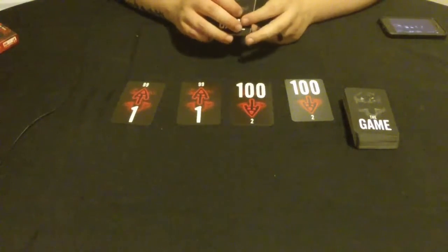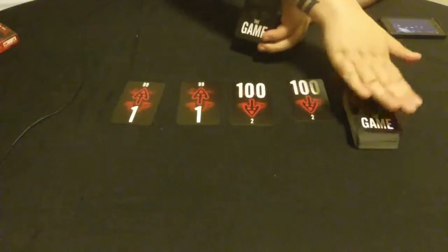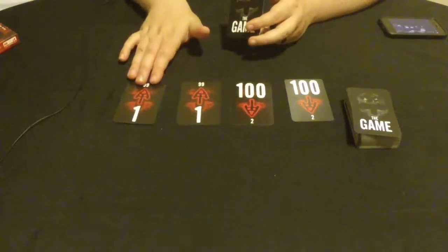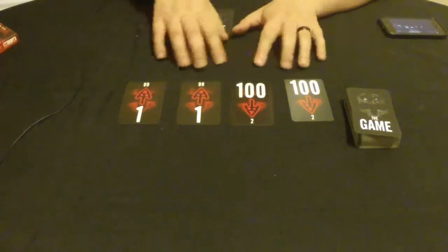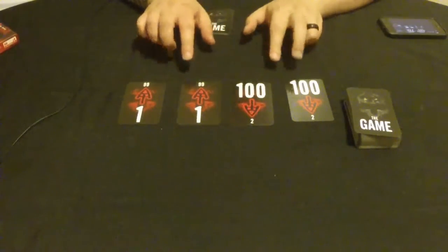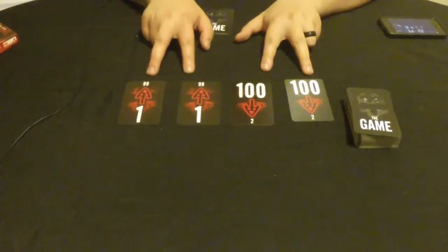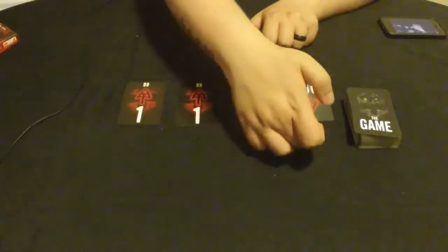The deck is numbered two through 99 with no repeating numbers, so there are 98 cards in this deck. We're trying to play them all onto the field. We need to set up these four unique cards — they come in two types and we're going to be playing cards below them.